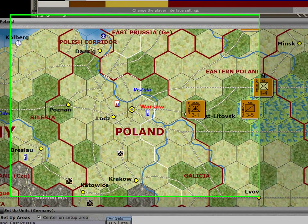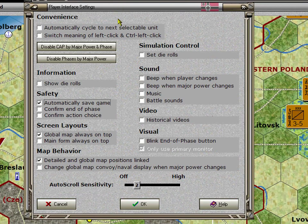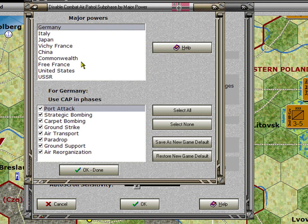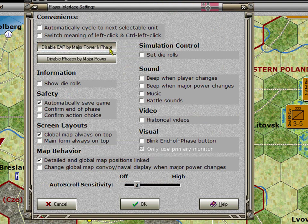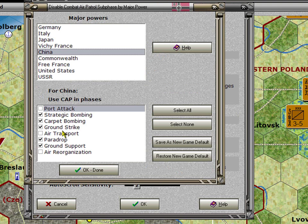Let's look at the player interface drop-down menu. These options control how the game behaves: automatically cycling to the next unit, switching the meaning of left-click and control left-click, and disabling combat air phase (CAP) by major power and by phase. For example, for China you can say you do not want to use CAP for port attacks since China doesn't have any ships. You can disable it against air transports or air reorganization as well. The default is for CAP to be used in all places.